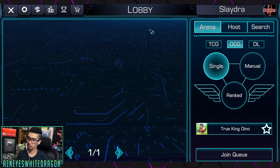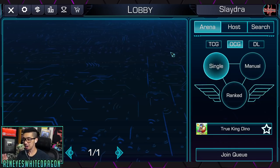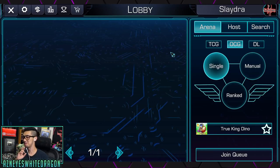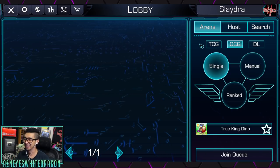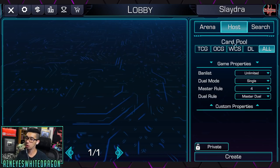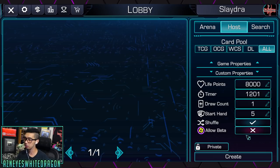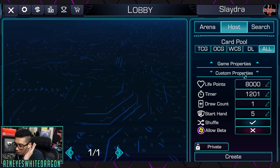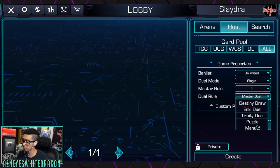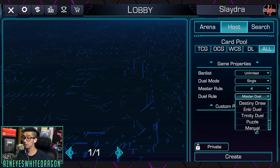Going online, you can see it will utilize your Discord to connect - that's how it's going to track your ranking system, and it also enables voice chat. Right now voice chat is defaulted to disabled - I'm not sure I'd ever want to talk to some of the salty people, although that might make great content. You have TCG, OCG, and DL formats. There's single, manual, and ranked mode, you can host a game, and you have different card pools and properties - like don't shuffle cards, allow beta cards, adjust life points. There's also a puzzle option which I'm really excited to see evolve, and the manual mode for those who like Dueling Book.